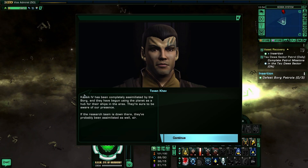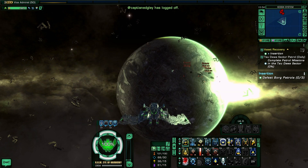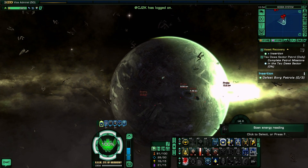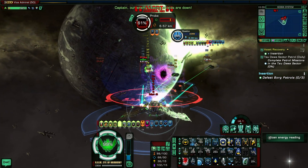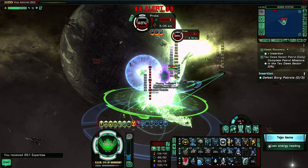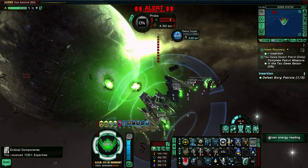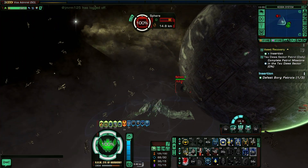And it's a Borg assimilated planet. Keswick IV has been completely assimilated by the Borg, and they have begun using the planet as a hub for their ships in the area. They're sure to be aware of our presence. If the research team is down there, they've probably been assimilated as well. If we want to send an away team down there and find the research team, the first thing we have to do is engage the Borg patrols and find a safe location from orbit. I love the way the planet looks here — perfect assimilated planet. That was easy.